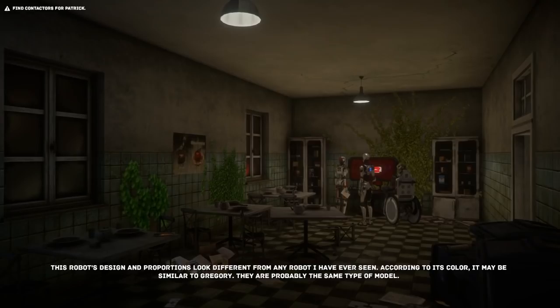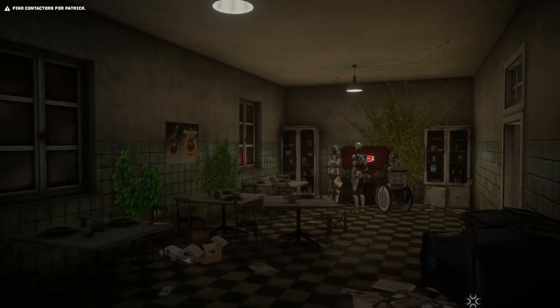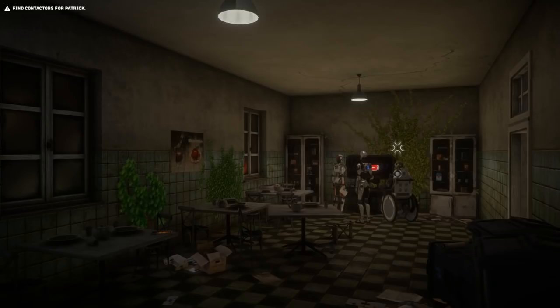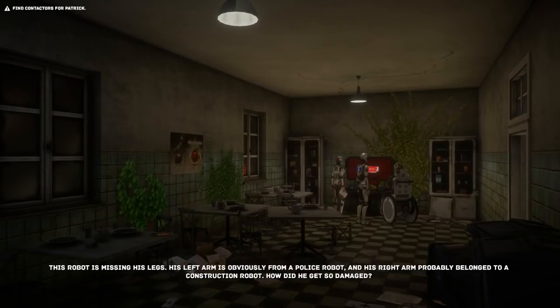This robot's design and proportions look different from any robot I have ever seen. According to its color, it may be similar to Gregory - they are probably the same type of model. So that's probably the other machine - is that what they called Abigail earlier? She looks like she might have womanly shapes, which might make sense if they were specifically designed to be human-like. The robot is missing his legs. His left arm is obviously from a police robot, and his right arm probably belonged to a construction robot - how did he get so damaged?